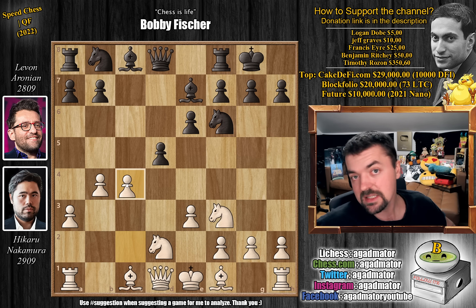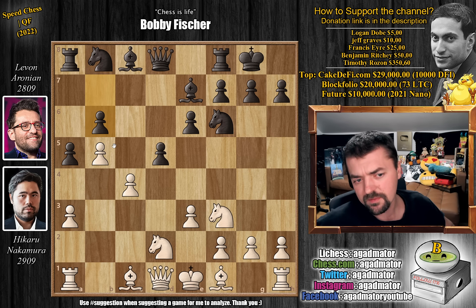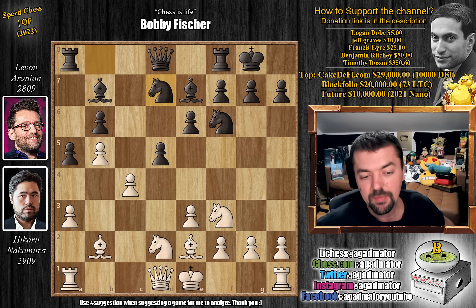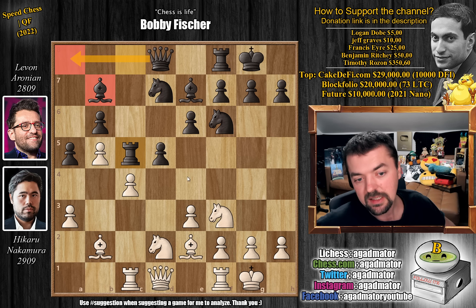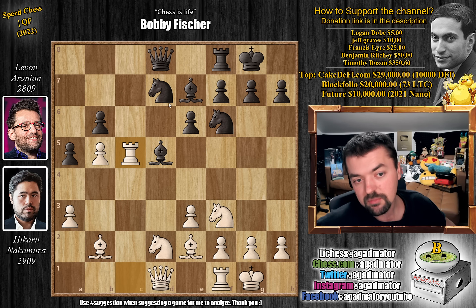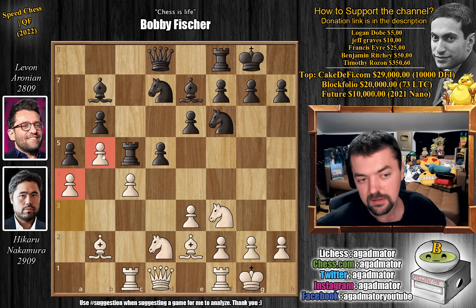Hikaru has this beautiful expansion on the queenside, and Levon tries to undermine it with pawn to a5. We have b5 by Hikaru, and b6 now. You can already see that with this structure, if you can ever get c5 captures, you get a nice passed b-pawn. Bishop to b2, bishop to b7, bishop to e2 — Hikaru now ready to castle. Knight b to d7, and Hikaru castles. Rook to c8, rook to c1 — both players putting rooks on the most probable file to open up. After rook to c5, Hikaru plays a4, just strengthening the b5 pawn.